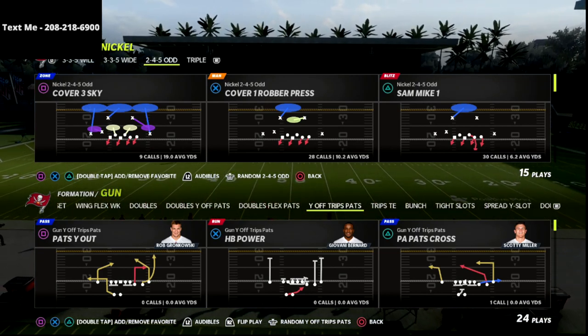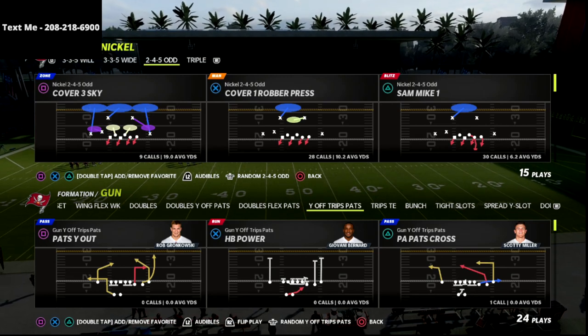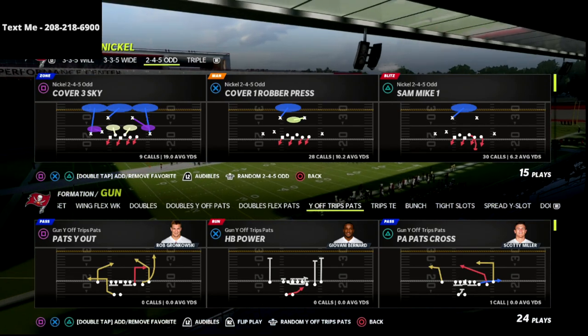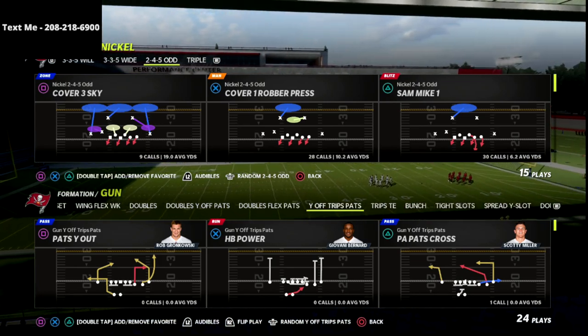The best offense in my personal opinion is the U-Trips. I think the U-Trips is one of the best offenses in the game. I just released an ebook on the U-Trips offense. If you want to get every ebook that I release, unlimited access to every guide — this makes my 11th ebook of the year.